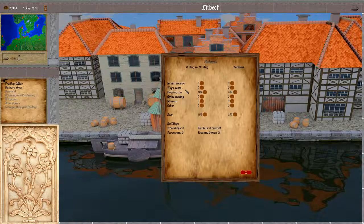We have wage costs for workers in our workshops. Then there is property tax that has to be paid for our property and buildings in the city.